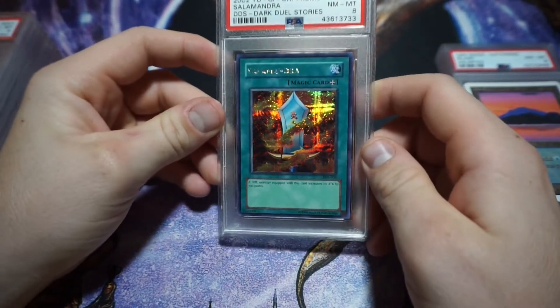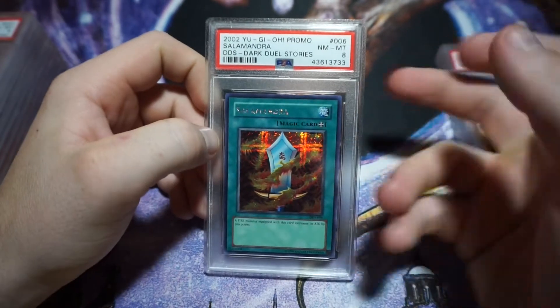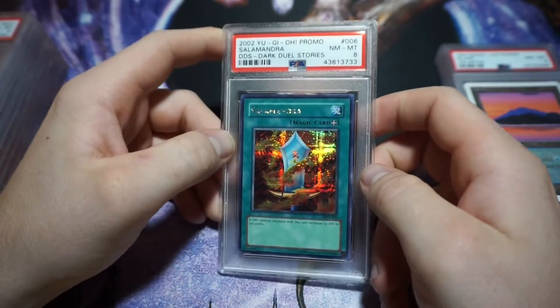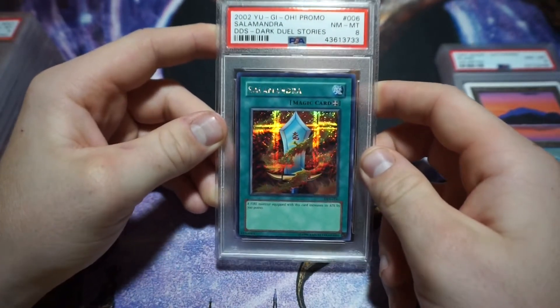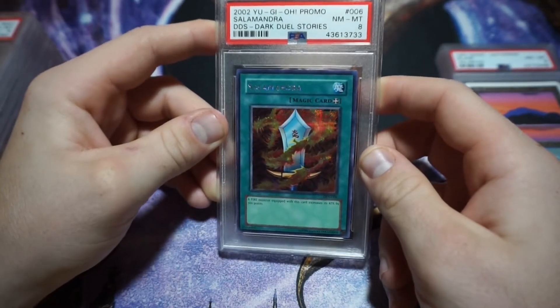This is probably one of my favorite cards of all time — it's the one I remember most as a kid. I bought this one; I didn't grade it. It's a Dark Duel Story Salamandra, PSA 8. Just a beautiful card — the artwork with the orange is just amazing.